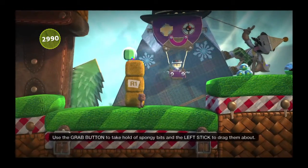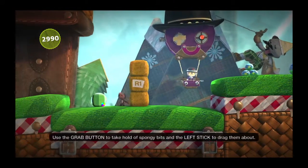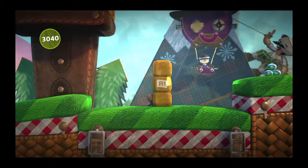Use the grab button to take all the sponge bits — a stick can drag them about. Ah, shit!